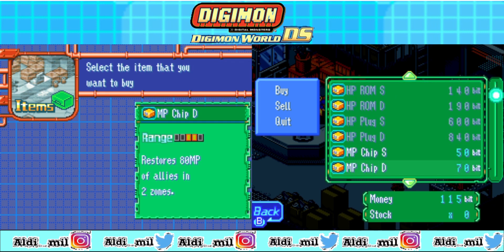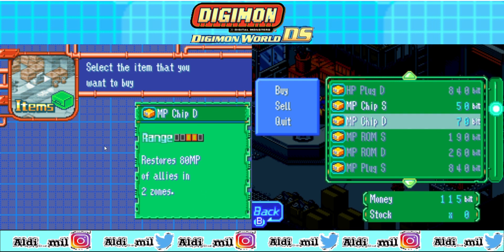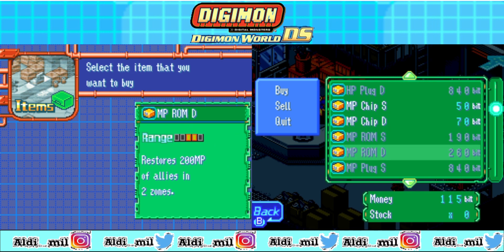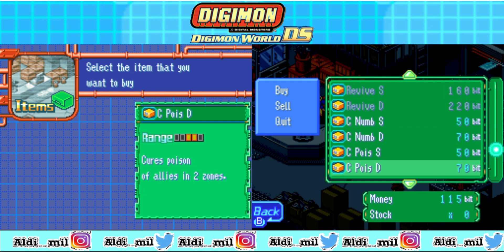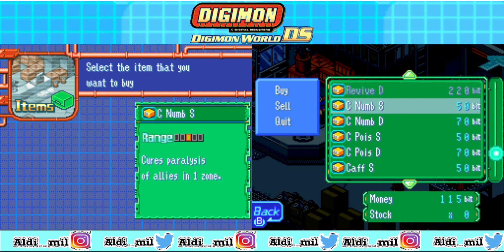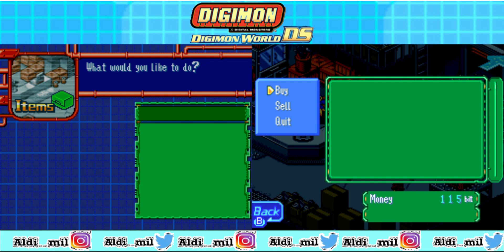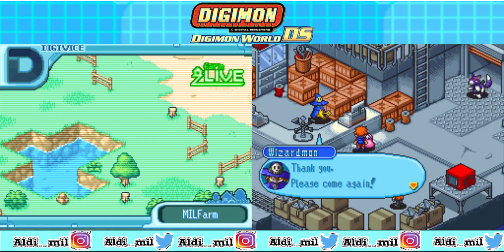I just can't buy some HP and MP medicine. As you can see right now, this MP item is just boosting one Digimon only. This represents the moves in battle, so this is really overall. What is this cough thing? Oh, this is for status problems — this is for paralysis, this is for poison, and then this is for sleeping.